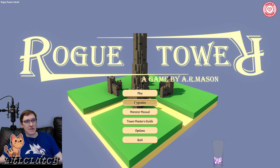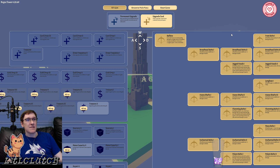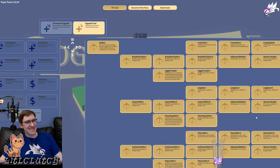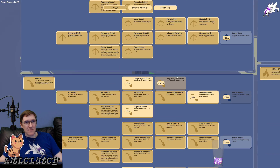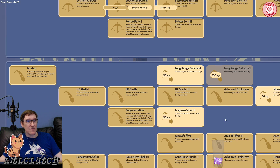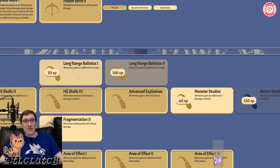All right, let's see what we can upgrade this time. We got 1,234. We could get better range for our Ballista. All Mortars gain plus 5 range — that could be actually huge.